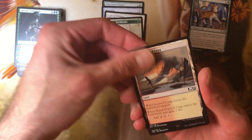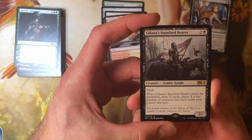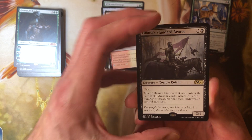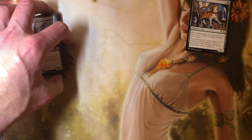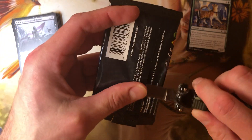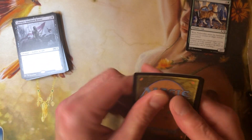We've got a rare — Liliana Standard Bearer. It is a 3-1 for three mana with flash. When Liliana Standard Bearer enters the battlefield, draw X cards where X is the number of creatures that died under your control this turn. Keep that.